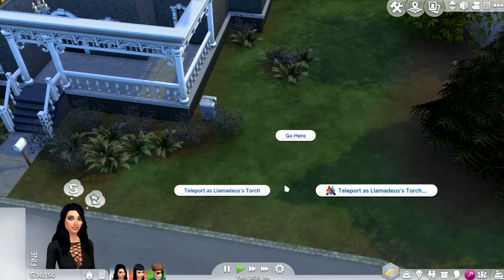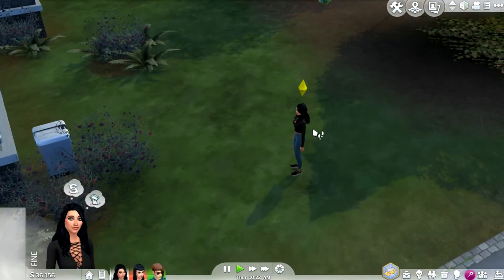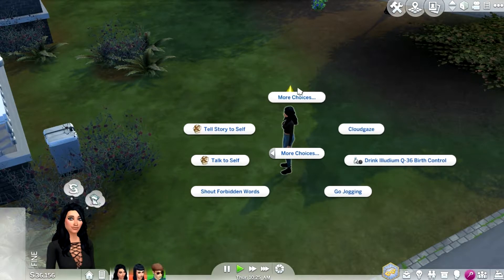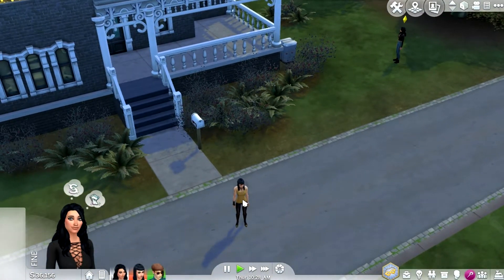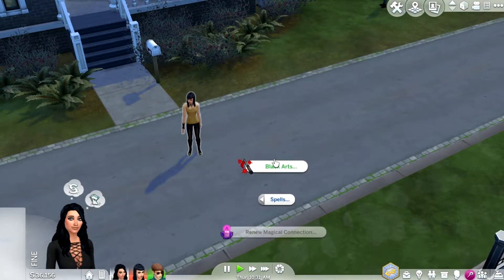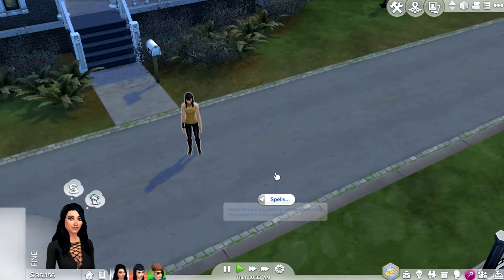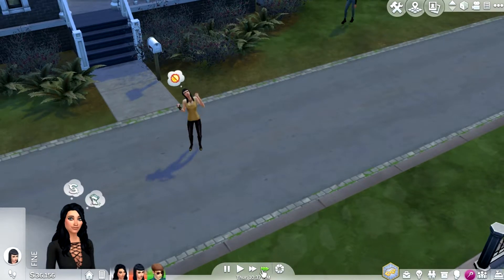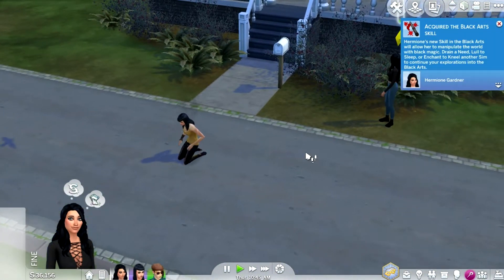Teleport here — we're going to teleport her here. Super cool, right? We'll just test a few spells on Lilith. Spells — black arts. We can do black arts: enchant to kneel. That's interesting, because she's just insane. This is like a screenshot moment.